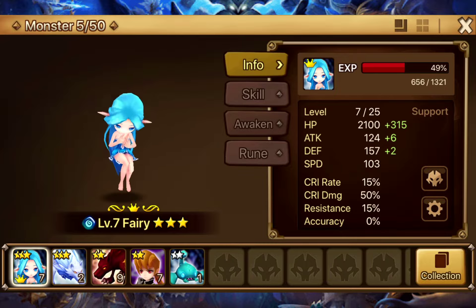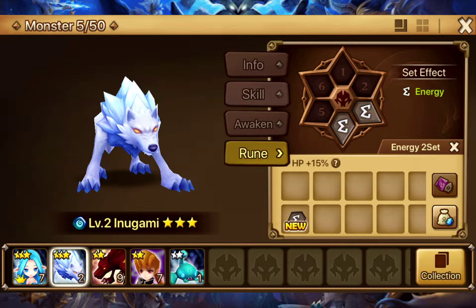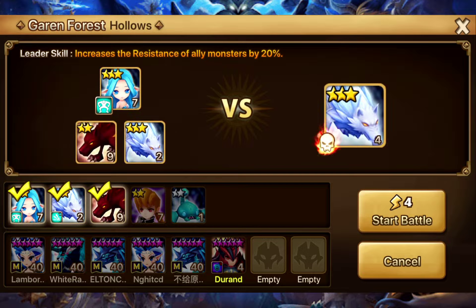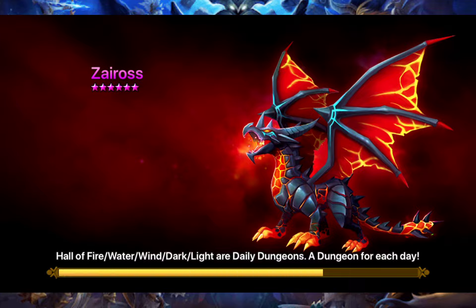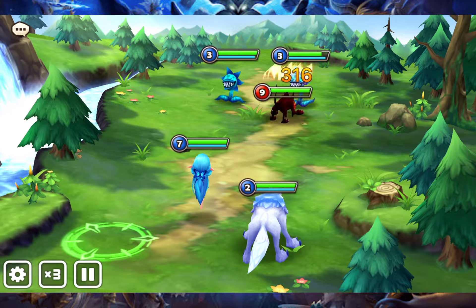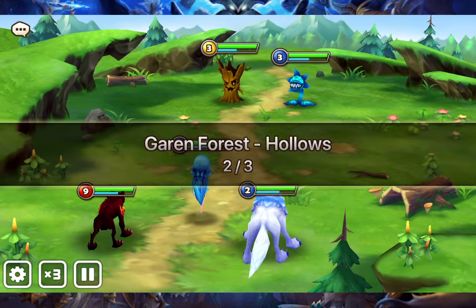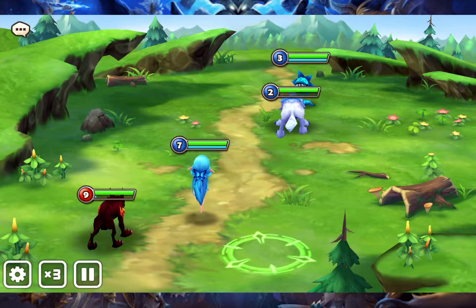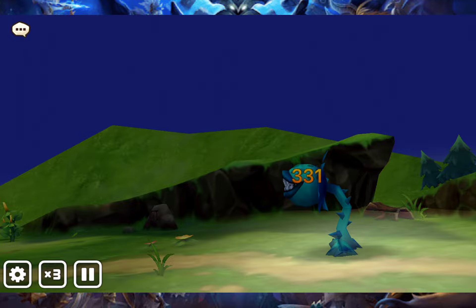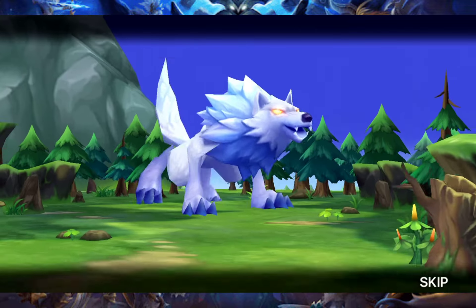I'm just going to quickly slap some of these runes on just for the percentage boost they give, not because they're any good. After this boss I do get a free-star unit - the Light Elven Ranger, I believe. It's quite a good unit actually early game - not the worst for attack, quite good. It has a leader skill, I believe 15% speed.